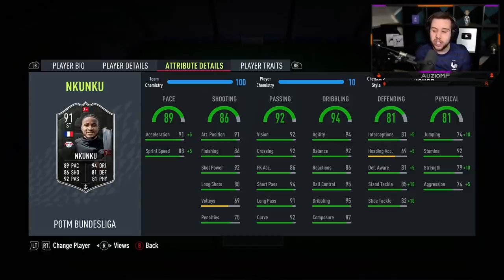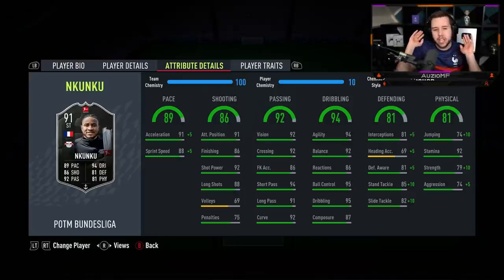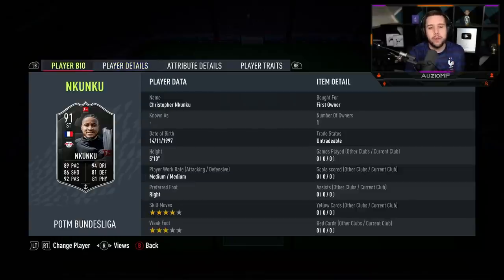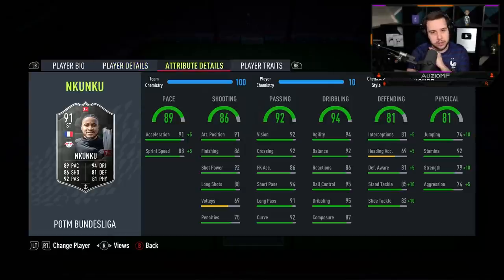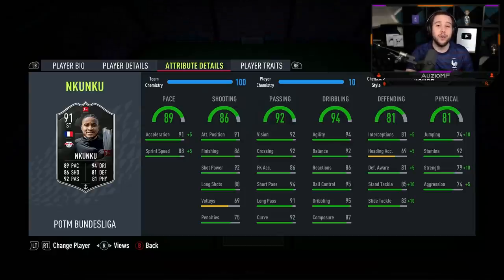The passing stats: 92 vision, 94 short passing, 91 long passing — the passing looks incredible on this card. Some people may question the three-star weak foot, but with those kind of passing stats it is perfectly fine. The dribbling stats look incredible too. His 90 overall card felt amazing on the ball, so I'm expecting this card to feel really good on the ball as well.